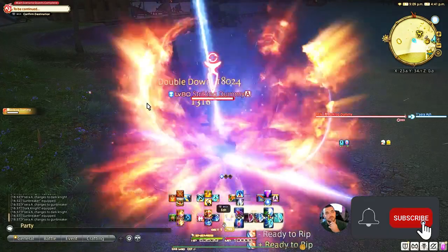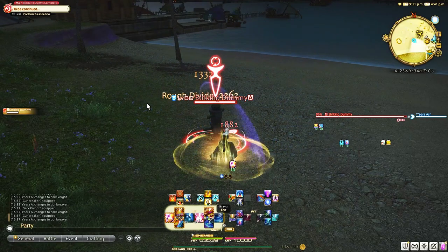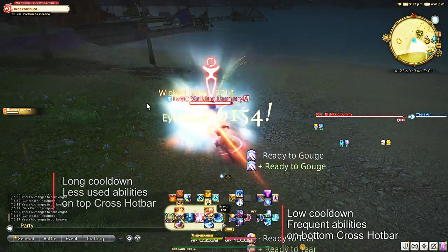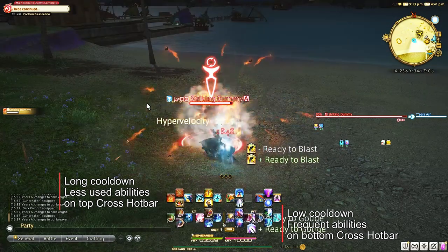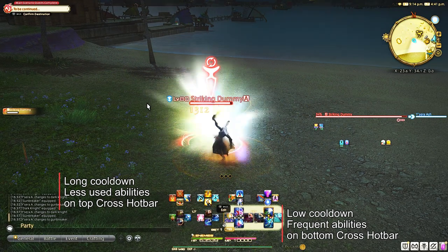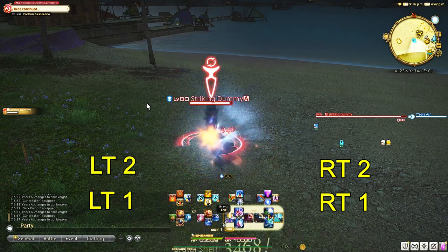You only have to set this up once and it will work for any content level you play — you'll never have to adjust for syncing purposes. I build these with the mindset of having the most important abilities with low cooldowns on the bottom cross hotbar for ease of access, and longer cooldown abilities on the top cross hotbar. I separate these into 4 sections in my head: right trigger 1, right trigger 2, left trigger 1, and left trigger 2.